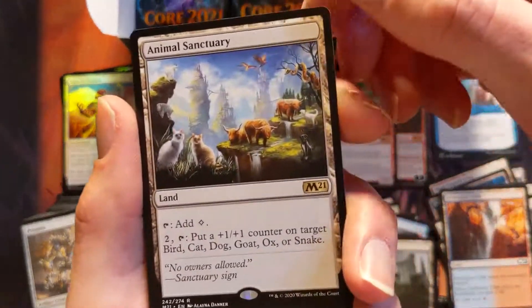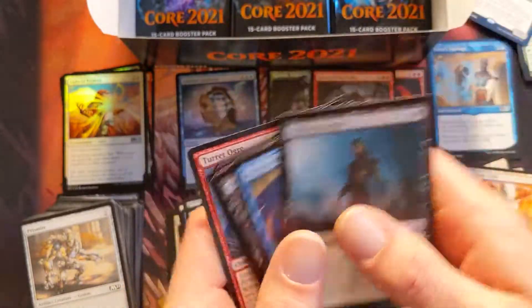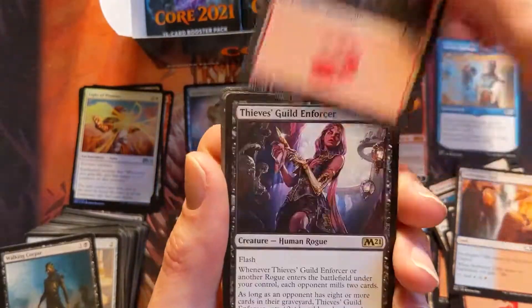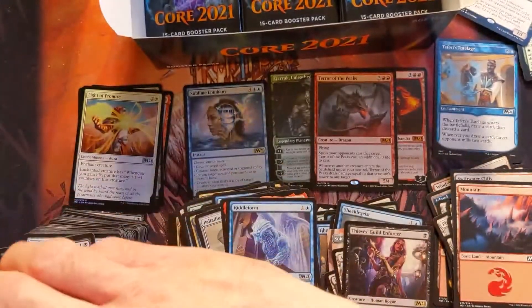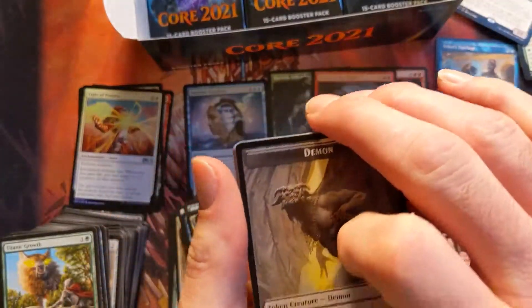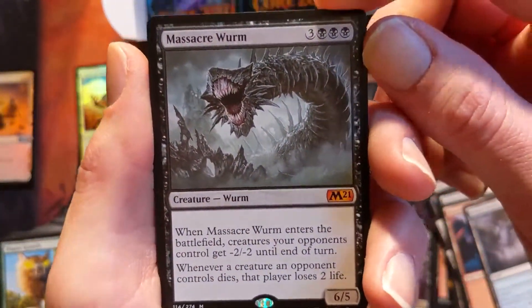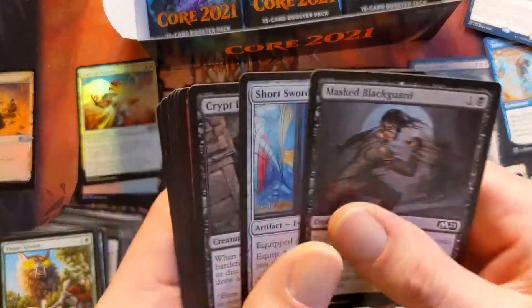Animal Sanctuary — we both got an Animal Sanctuary and we gotta find some time to build a deck. When that virus situation is all over we can get back to regular play. Too many Thieves Guild Enforcers — I feel like that card is just one of those bulk extras they want to get rid of. Oh! Basri Solitaire — that's pretty sick. Oh my gosh, we got a Massacre Worm! Four mythics in a box, are you kidding me? Two of them are killer — I'm stoked!